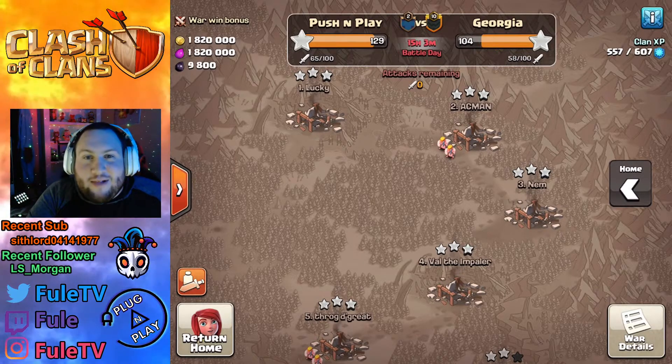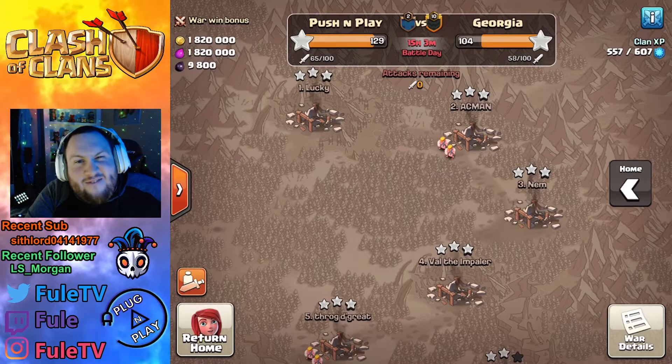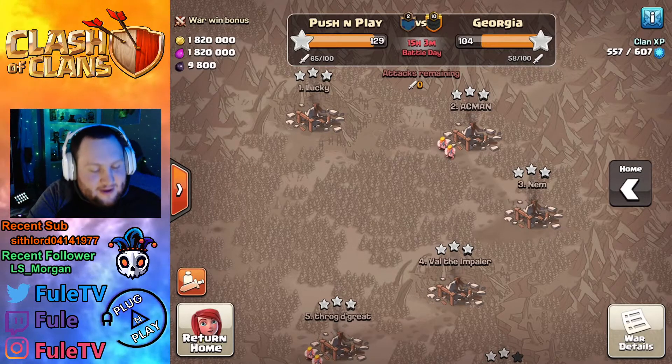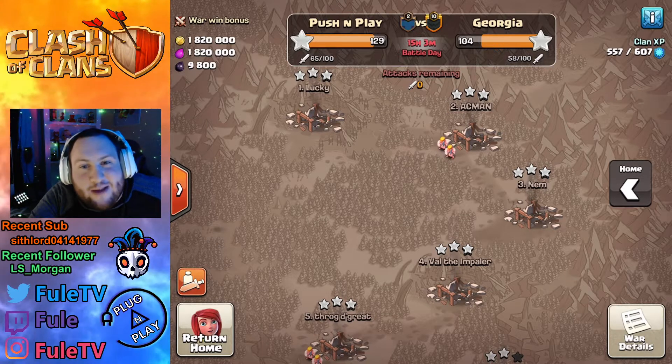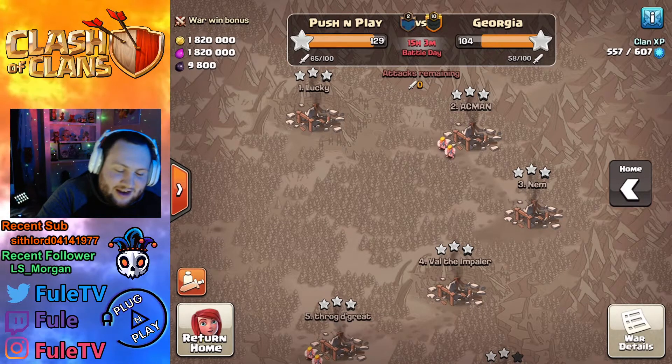What is up guys, today we are in Push and Play. We got a 50v50 Town Hall 13 war. We're gonna check out a couple flybird hits and then I'm gonna see if I can three-star with a flybird hit of my own. Let's go see if I can do it.